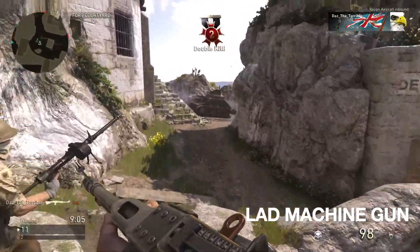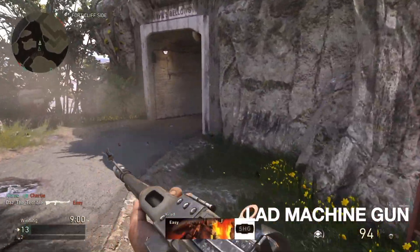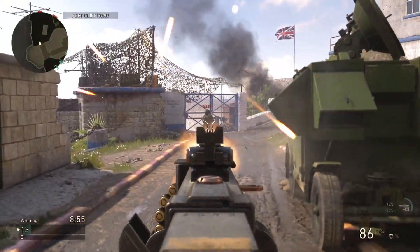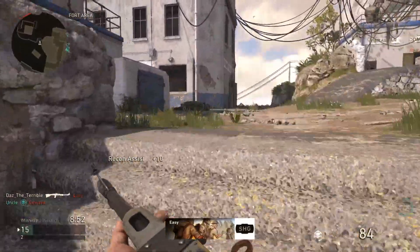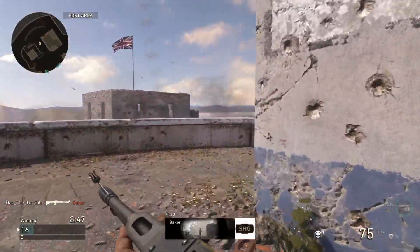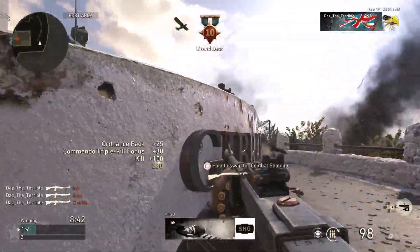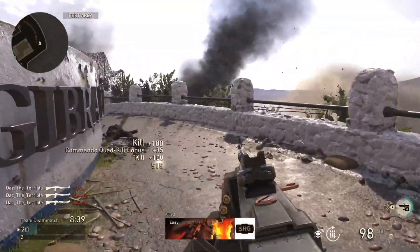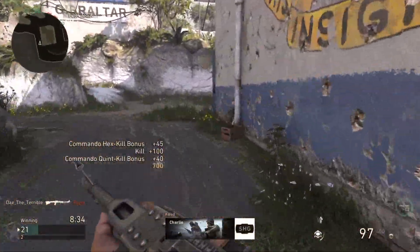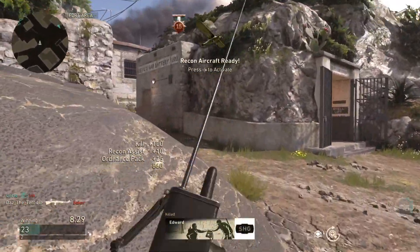Our next LMG is the LAD Machine Gun — one of the newest LMGs added to the game. It's described as a high-damage-output LMG with steady recoil, so it's a bit like the Lewis but really good. I think they held it back because it was overpowered at launch — it's ridiculous. I recommend putting on extended mags, rapid fire, and FMJ. You don't really need a grip because it handles so well. On Shipment you can spam through crates and get some kills. The LAD Machine Gun is definitely in my top three.